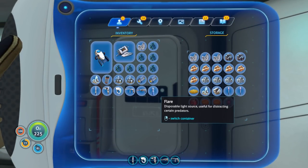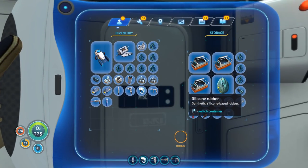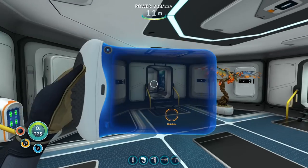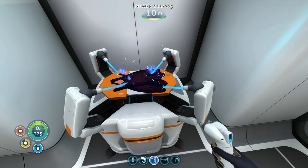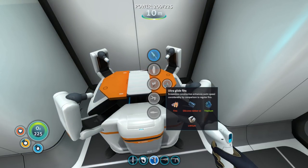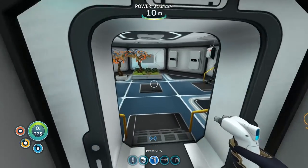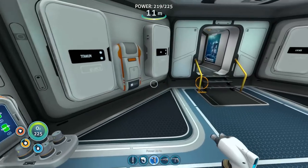Silicon rubber — one, two — and our original fins. We can upgrade to ultra glide fins. Streamlined construction enhances swim speed considerably compared to regular fins. We can also upgrade the propulsion cannon to a repulsion cannon, and the Cyclops depth module upgrades are in here too — but we don't have a Cyclops yet, so that's a bit of a downer.